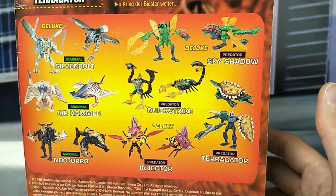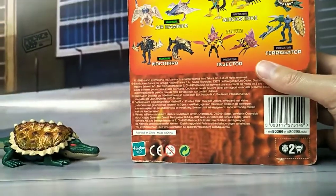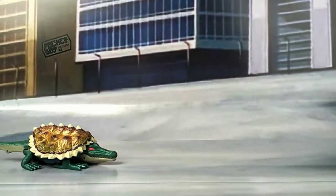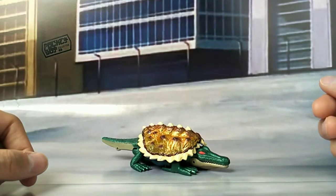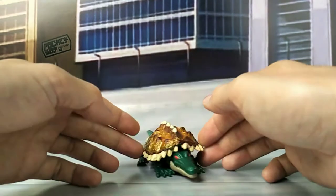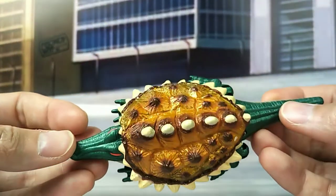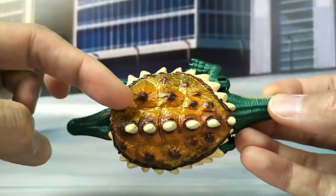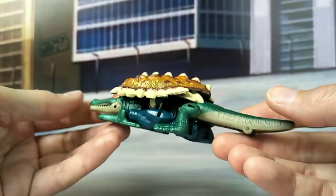We have some more toys from this wave. Let's get rid of that and have a look at Terragator himself. Pretty nicely sculpted — love the shield and all the texture they put on it. It's got browns, yellows, golds, greens. Really cool.